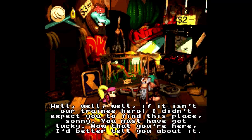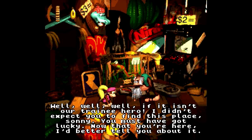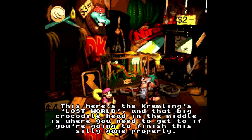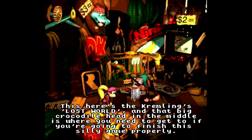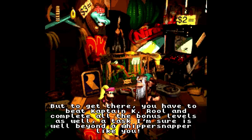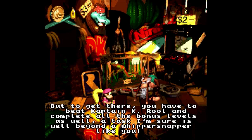Well, if it isn't our training hero! I didn't expect you to find this place. You must have got lucky. Now that you're here, I better tell you about it. This here is the Kremlin's Lost World, and that great Crocodile head in the middle is where you need to get to if you're going to finish this game properly. But to get there, you have to beat Captain K. Rool and complete all the bonus levels — a task well beyond a weapon swinger like you.